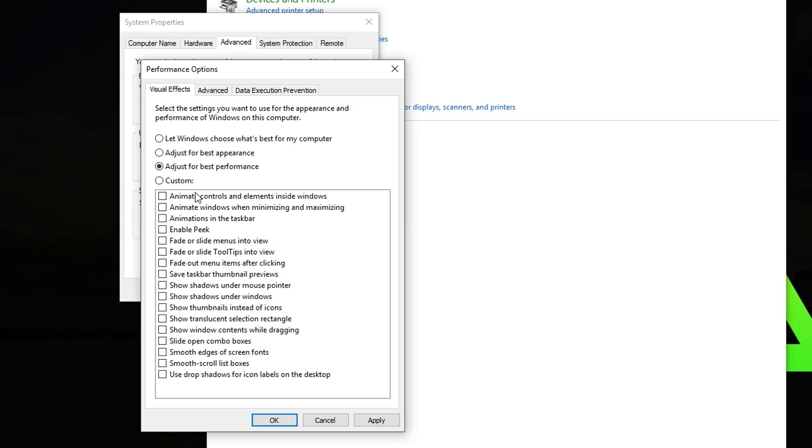If your Windows theme ends up looking different or older, don't worry — the change in the look of your operating system is going to help your computer perform much better than it was previously. If you're upset about how your computer looks, all you have to do is go back to Settings and click 'Adjust for best appearance', then click Apply and OK.